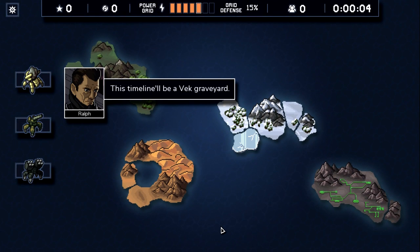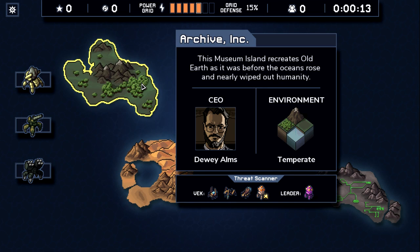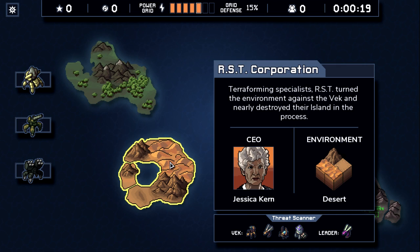To start, we want to find the lowest HP enemies we can because we do one and two damage in sets — we can kill them all as long as we get low HP enemies on the field. Here we have two, one, and three with bombs guarding them. That's not great, not terrible, but not great.